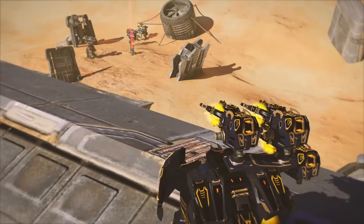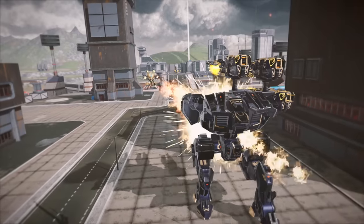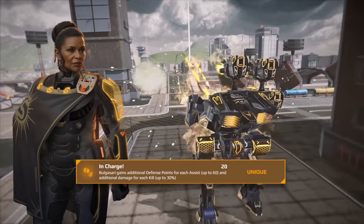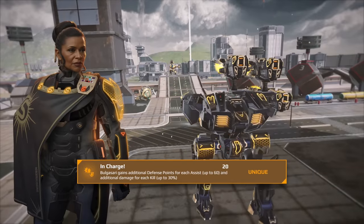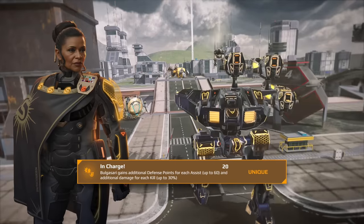Of course, the only one who can tame a creature that wild is an ace. The stern and experienced Rihanna Vidaro is a perfect fit. With her at the helm, Bulgasari will grow stronger with every kill or assist. More metal for the hungry beast!